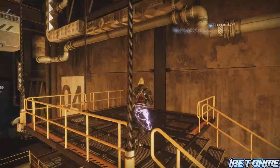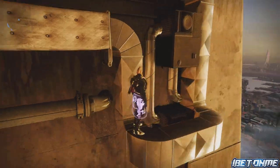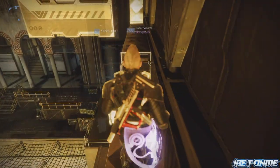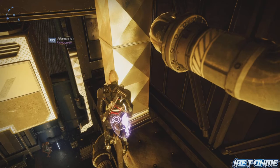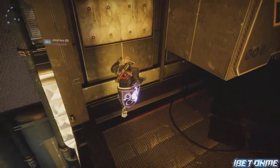Once we get all the way to the top of the stairs, there's going to be a vent right here in front of us. We want to run and jump across onto this vent, grab on it, then jump up, turn to the left, and walk across these vents. Once we get to the end of this vent there are some pipes right below us that we need to jump onto, so just jump down — you can grab on or just land on it — then jump right here.